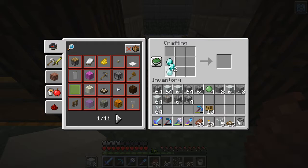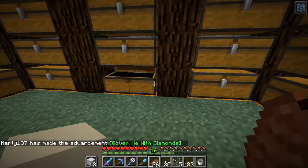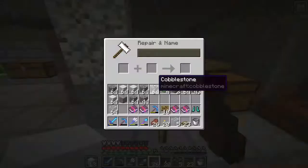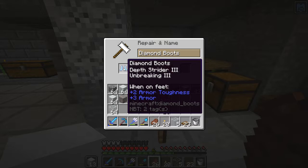Let's go with four of these — one, two, three, four. Let's make ourselves some boots. I want depth strider, protection, unbreaking three, and feather falling four — that should be everything I want on this pair of boots. Costs me six... costs me four... I'm down to seven, six. Costs me 14 to get protection. So it looks like depth strider and unbreaking two is what we get.